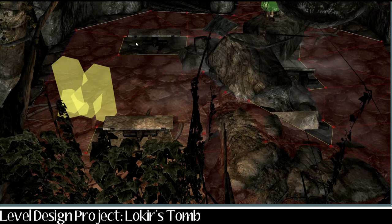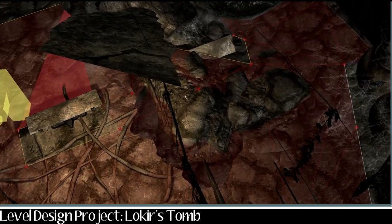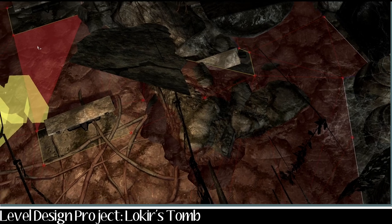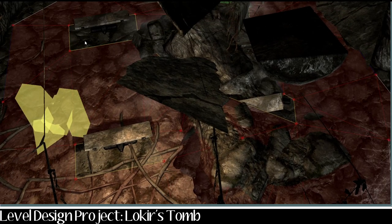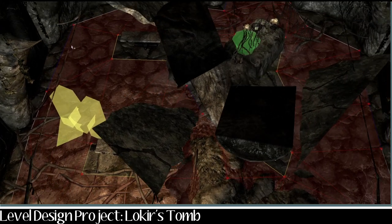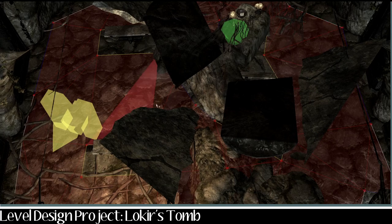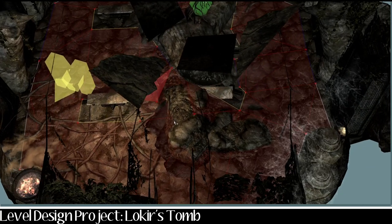The nav mesh — this red stuff — is basically like an invisible map that your NPCs can operate around, telling them where they can and can't walk. You've got to nav mesh around things like benches and static objects, otherwise they'll just walk through them. It's quite hard to get the hang of because it's all done with triangles. I did it all by hand rather than using the auto nav mesh feature, because apparently you end up fixing more mistakes than you would if you'd just done it by hand in the first place.